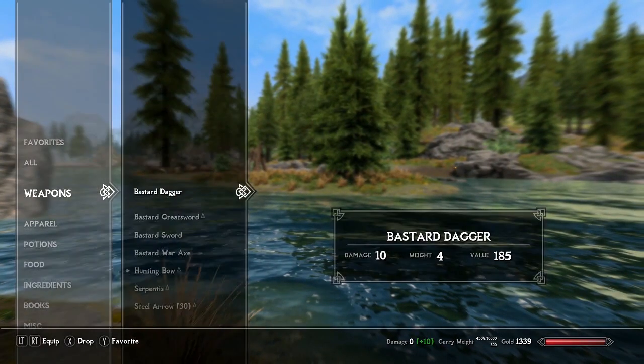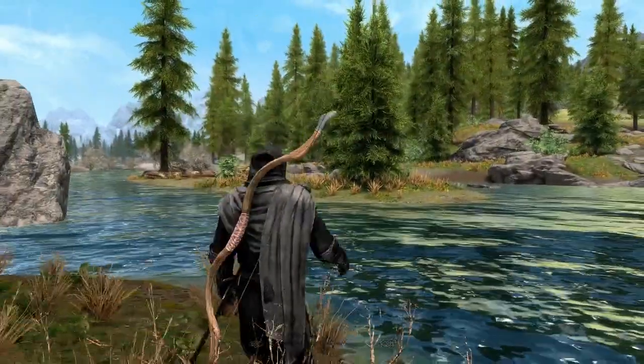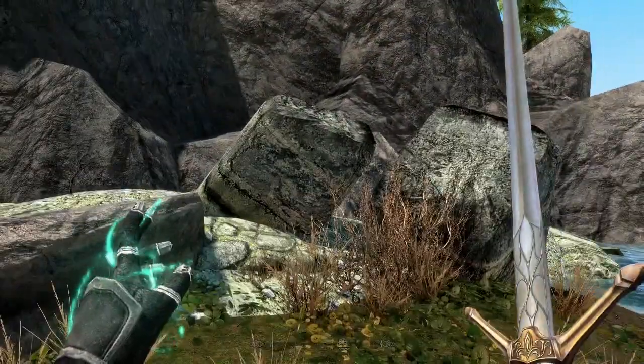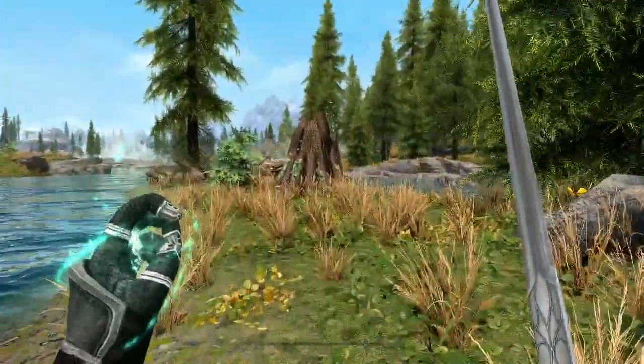The Serpentis at base does 17 damage, weighs 12, and has a value of 735. The interesting thing is it causes 15 points of poison damage, but not to undead, atronachs, or machines — so this is clearly a person killer. You wouldn't be taking this sword up against dwarven centurions or anything like that.